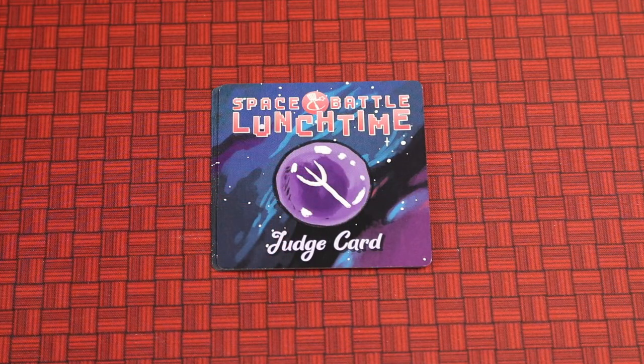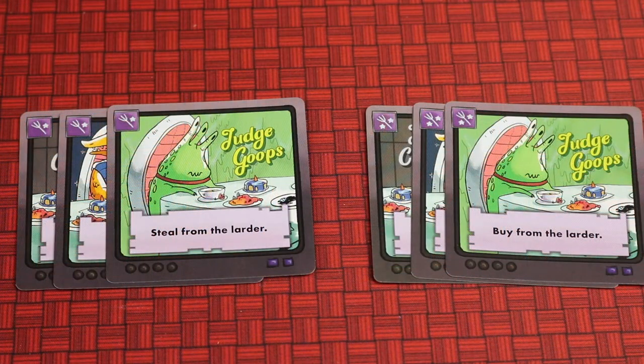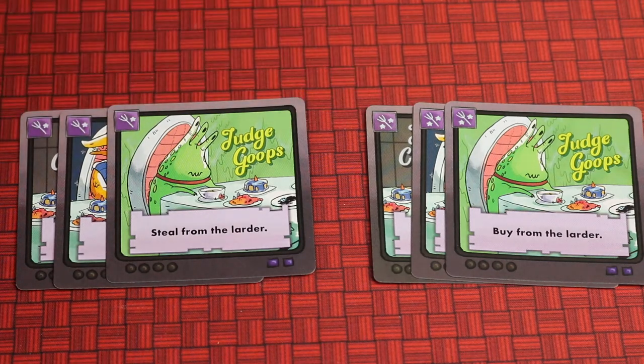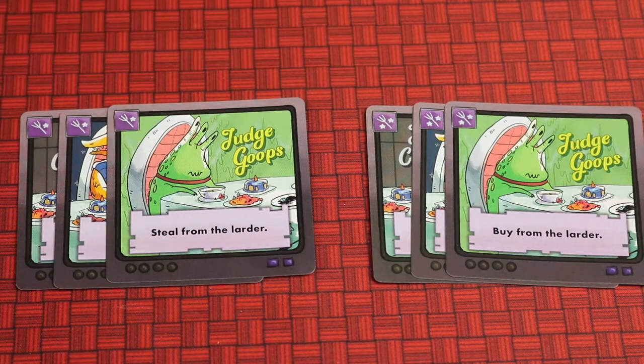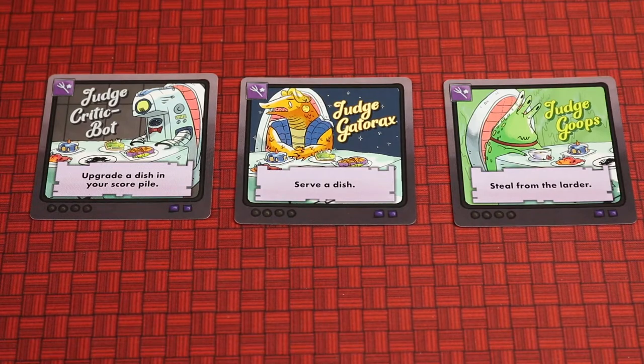Next, locate the six judge cards. Three of them have one star and three have two stars. For your first game, it's recommended to only play with the three one-star judges. Place those three judges out in the middle of the table in any order.